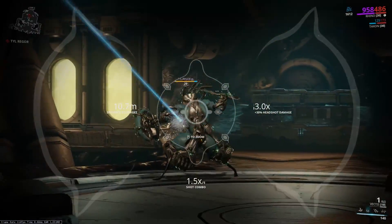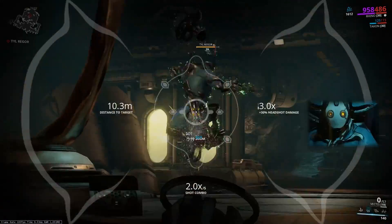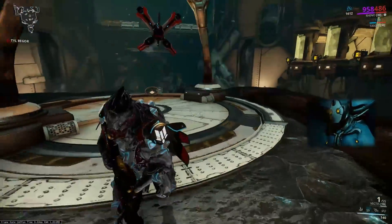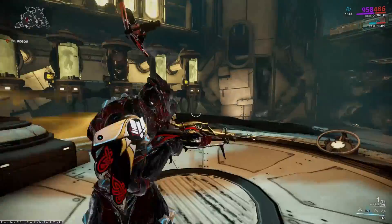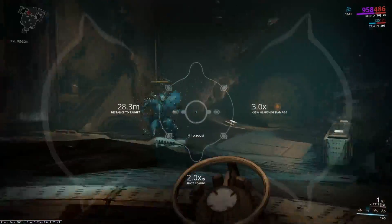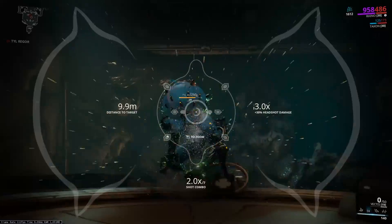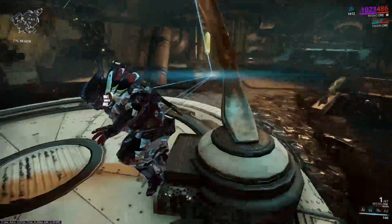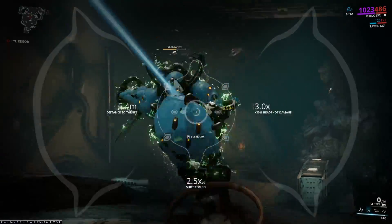Tal Rhaegor is very similar to Sargus Ruk and a lot of Warframe bosses in general, in that they have periods of invulnerability. So just be aware of that — he will go invulnerable at certain points. When that happens, you'll be standing around fighting the enemies he sends at you. Don't be afraid to clear those out when you need to.